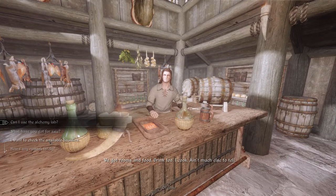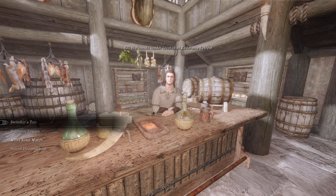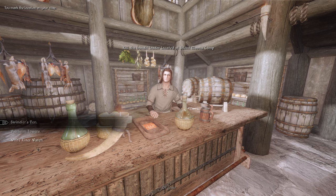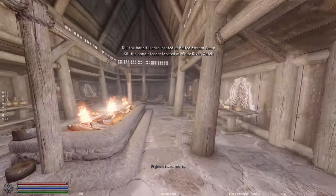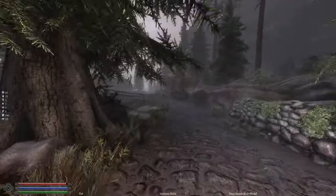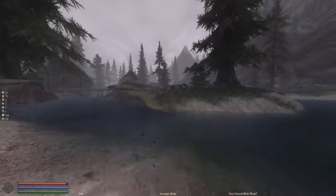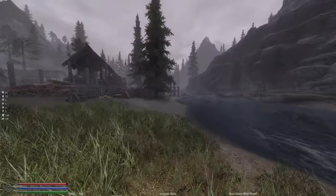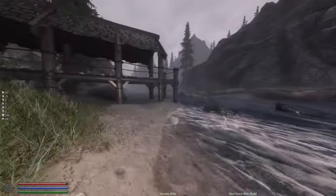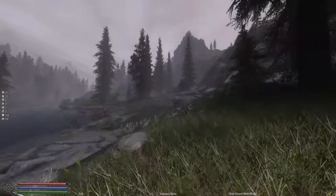We're going to do Silent Moons, Halted Stream, and White River Watch — we need to get Enchanting to 50. I might even try to run an early Bleak Falls Barrow — getting the Axe of Whiterun is actually really good. I'm going to go ahead and do the Bleak Falls Tower.